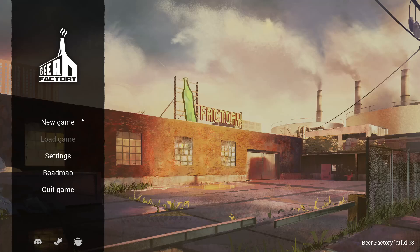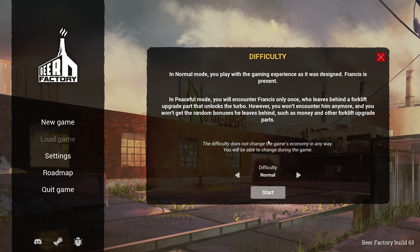Welcome to Beer Factory — a massive thank you to Lurkit and the devs for a key. We're going to jump into a brand new game and I'm looking forward to this one. In normal mode you play with the game and experience it as it was designed — Francis is present. In peaceful mode you'll encounter Francis only once, who leaves behind a forklift upgrade part that unlocks the turbo, but you won't encounter him anymore or get the random bonuses he leaves behind. The difficulty doesn't change the game's economy in any way, and you'll be able to change it during the game. So we're going to start on normal.